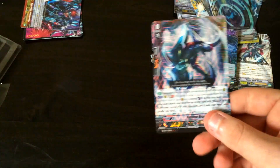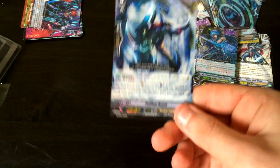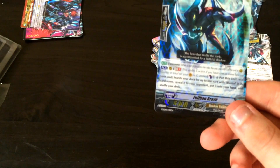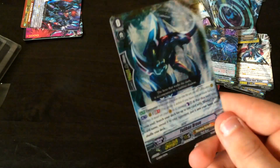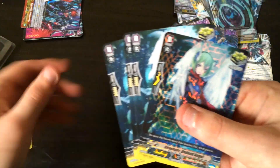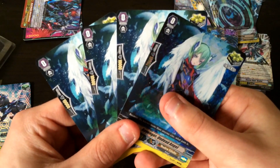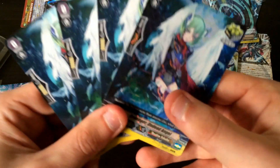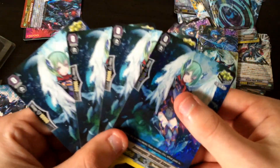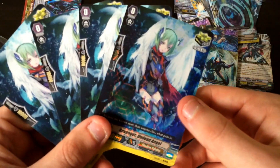And we got our starter, Full Bow Brave. I wasn't around for the Full Bow days, but now I am. He's nice — he's a searcher for Diablo, Gust Blaster, whatever you really want. And we got another set of crit triggers. No stands? Darn. Oh well, these are Revengers — I'll probably use them because they look cool. I've got a foil one, and with my other Legend decks I'll have full foil crit triggers, which is nice.